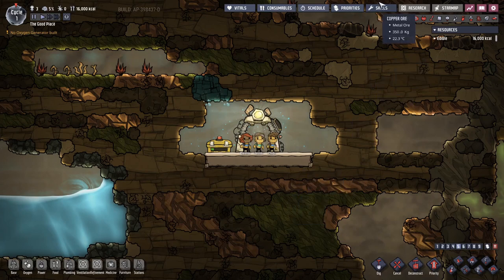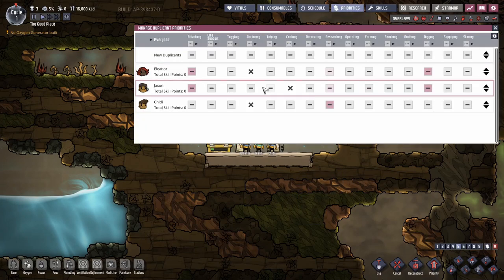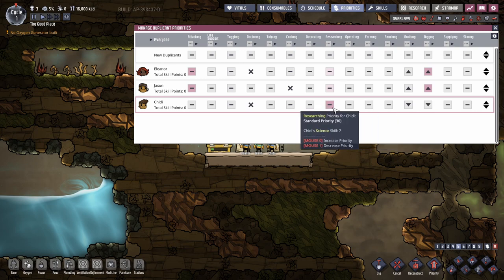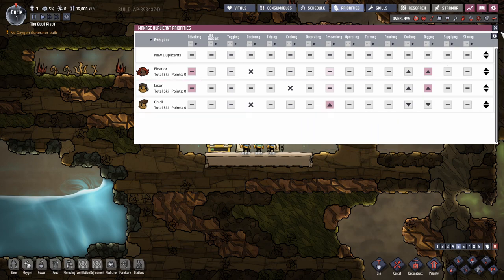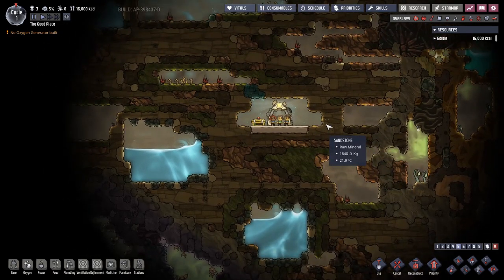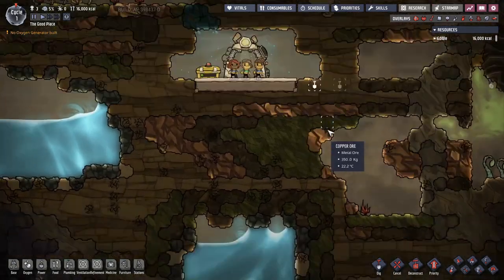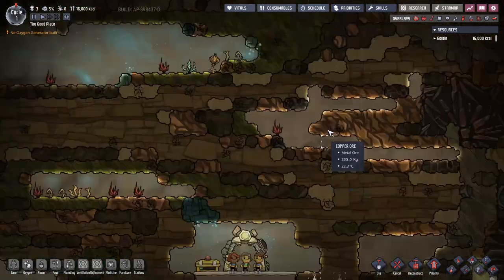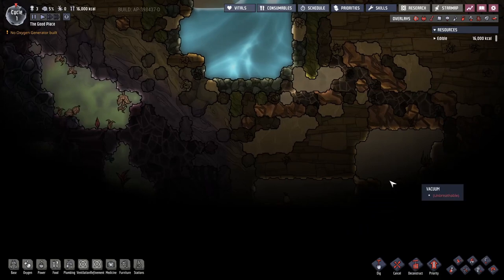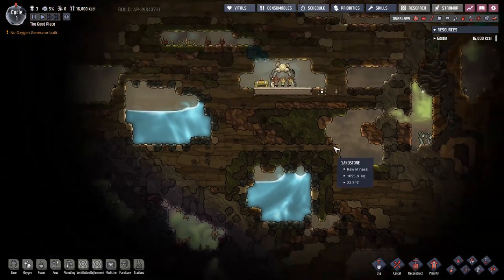Before I forget, let's immediately go into priorities and set them all. Eleanor and Jason will be our digger-builders, so those will automatically go up. Chidi's digging and building get downgraded; research is cranked up. Now let's have a quick look around. I've picked out this location for our main ladder system going up and down — it should avoid the water pocket, and there's no water below, so we can keep digging straight down.